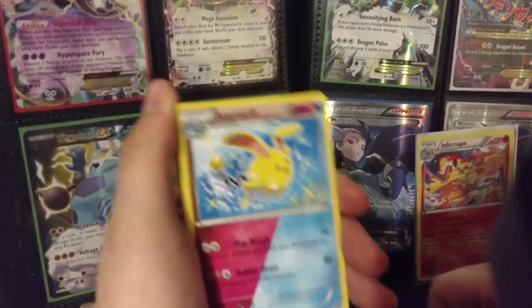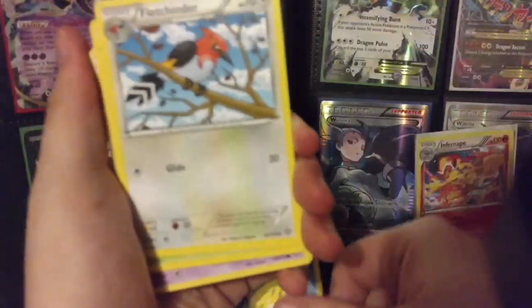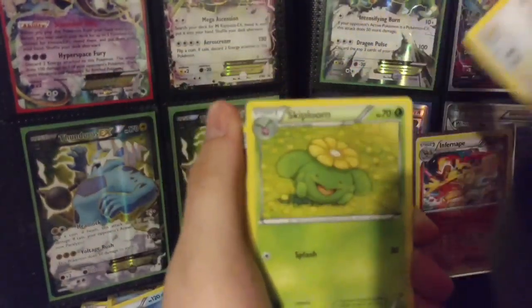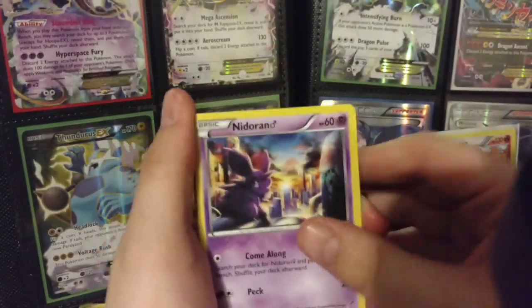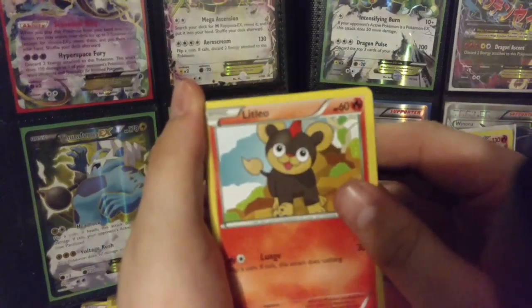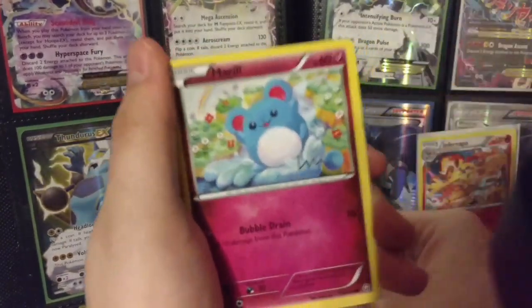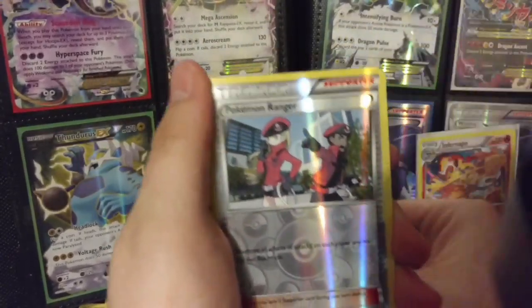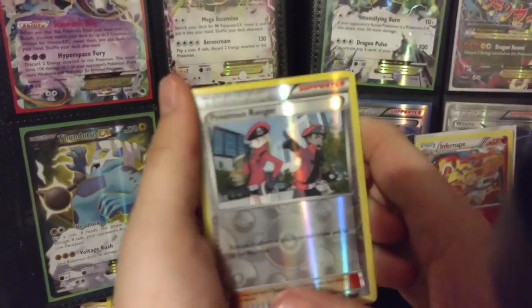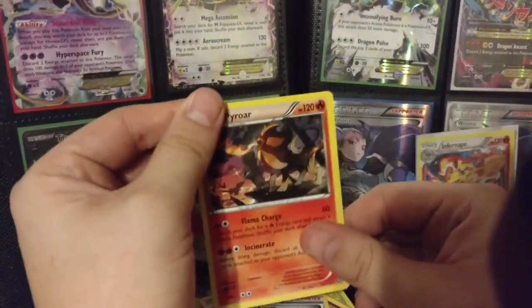Alright, in this pack we have an Azumarill, Fletchinder, Skiddo, Diplomate, Nidoran, Litleo, Sneasel, Marill, Yanma, a Pokemon Ranger Reverse, and a Pyroar Regular Rare.